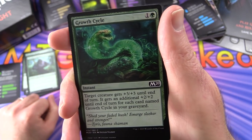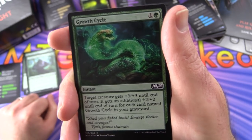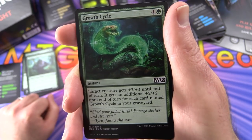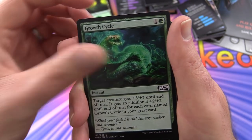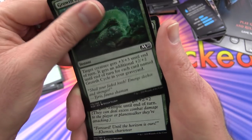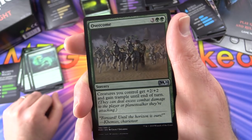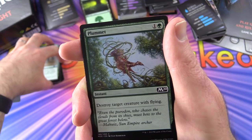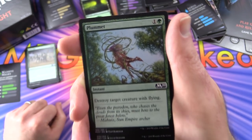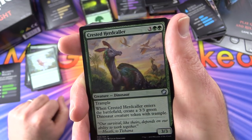Growth Cycle gives target creature plus 3/plus 3 until end of turn, and gets an additional plus 2/plus 2 for each card named Growth Cycle in your graveyard - 3 of those. Overcome - creatures you control get plus 2/plus 2 and gain trample until end of turn, allowing you to get all that damage through. Plummet destroys target creature with flying. Crested Herdcaller with trample - when it enters the battlefield, create a 3/3 green dinosaur creature token with trample.